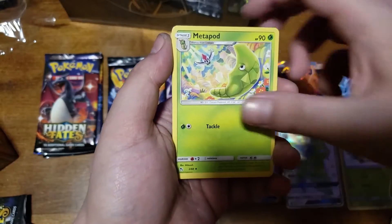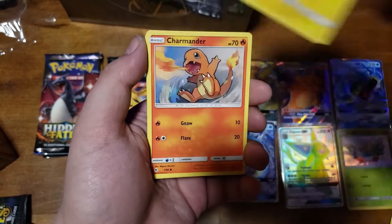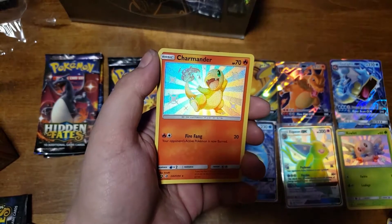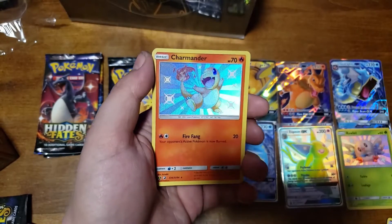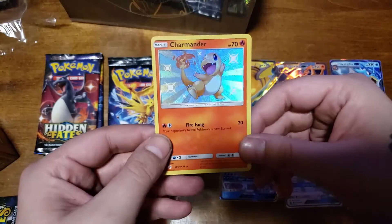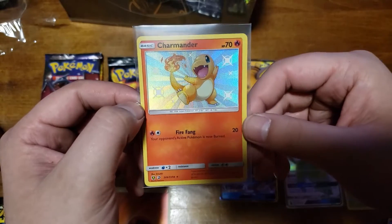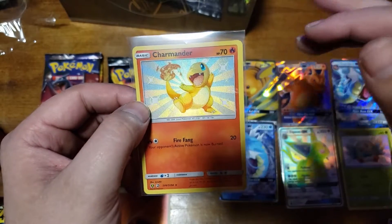Fire Energy, Fire Energy - that with the Fire Energy as well. Let's go! We got the Charmander Baby Shiny! That is sick! Let's go! Now all I need is the Charmeleon and I'll have all three of the best cards in the set, I think - my personal opinion. Because this Charmander, the Charmeleon, and the Charizard are all top three in my book.